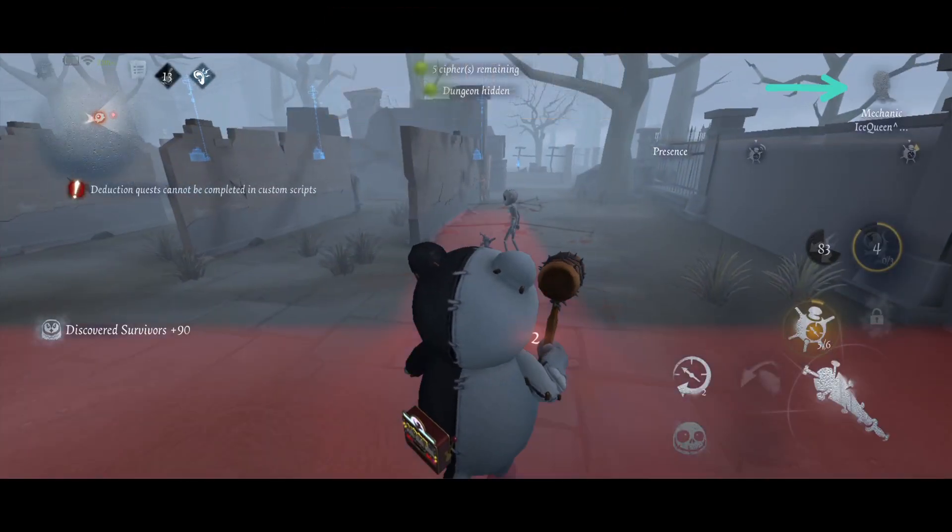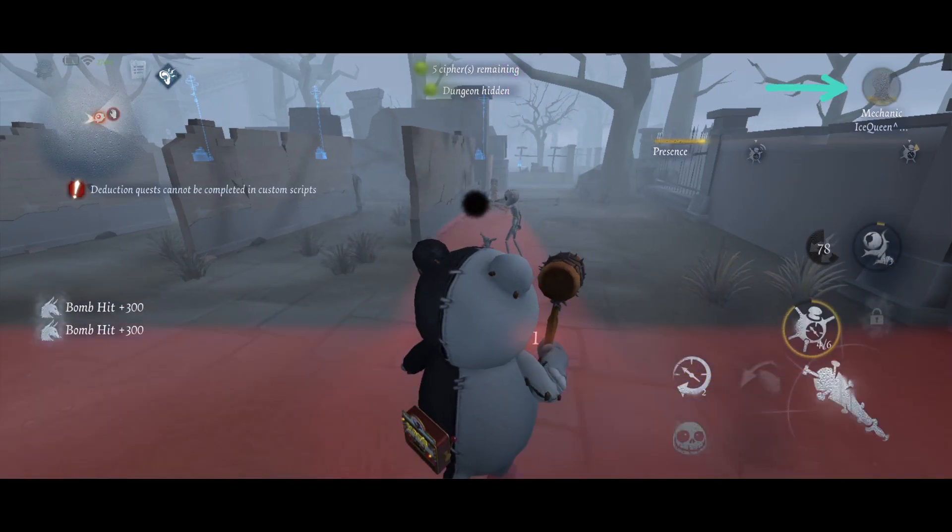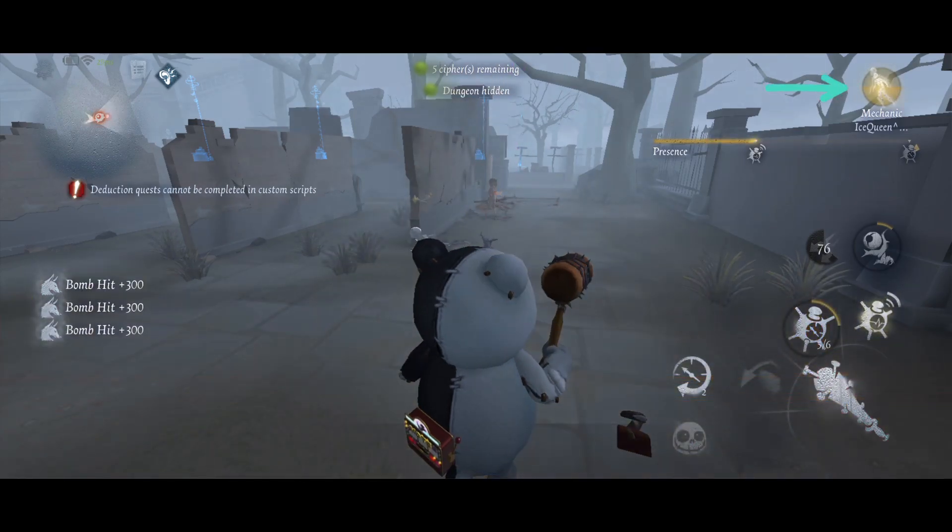Our first trait is Operator. To put it simply, Operator is about a bot. Mechanic's bot is basically a fifth survivor that can be destroyed with 1.0 damage.